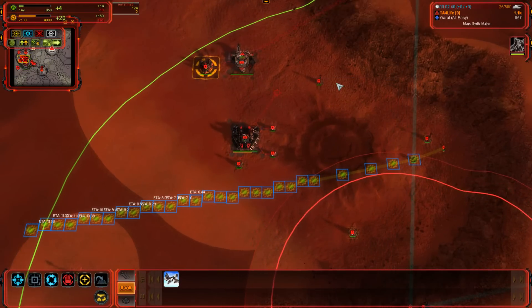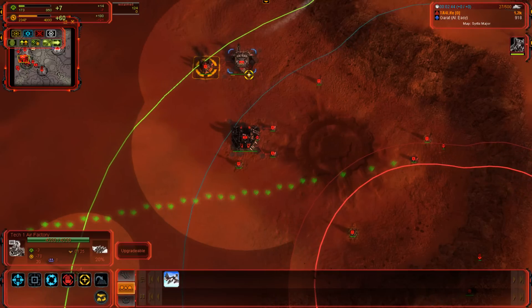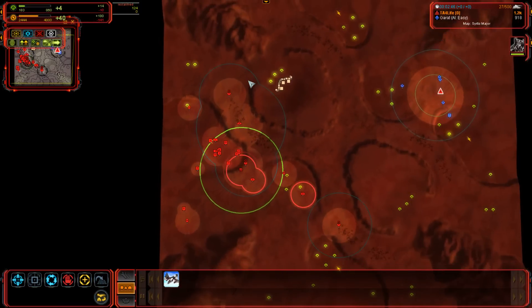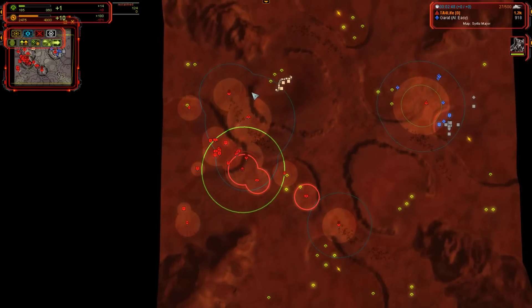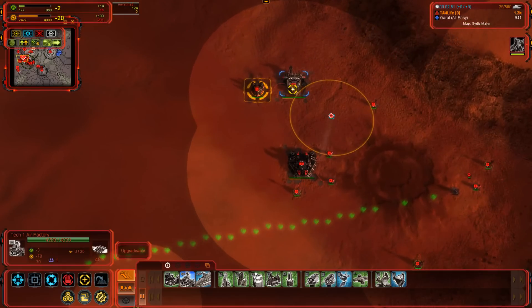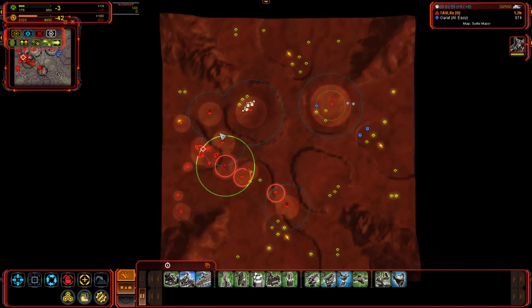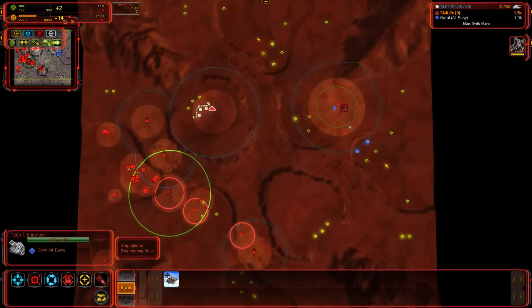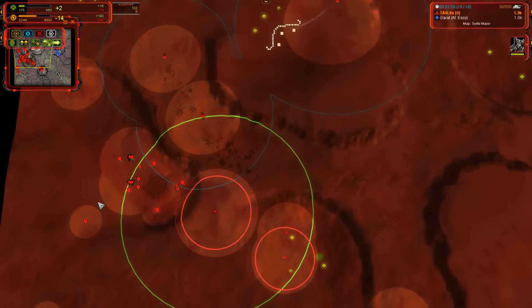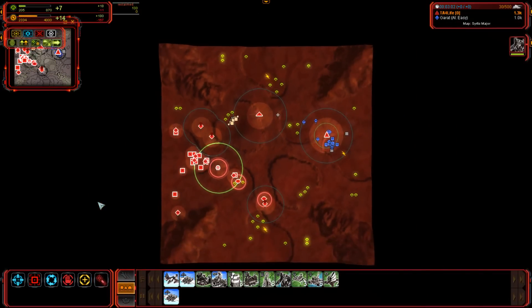That's exactly what that first engineer we built — the one that got those mass extractors and is now reclaiming — is going to do: make a whole bunch of power for us. That's the basic start we see here. Coming up to minute three, we already got bombers on the other side ready to do damage. The scout can pick out engineers — definitely a good target. We'll move on to the next build order.